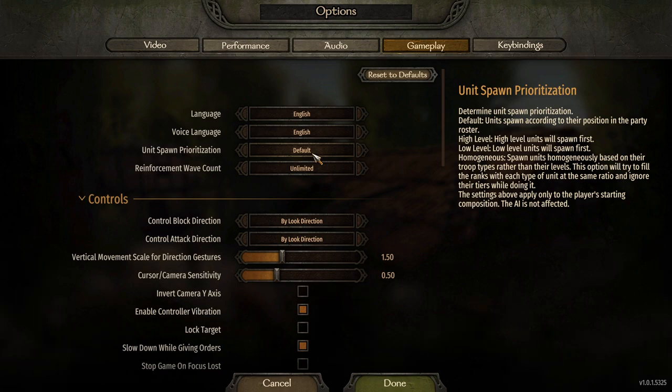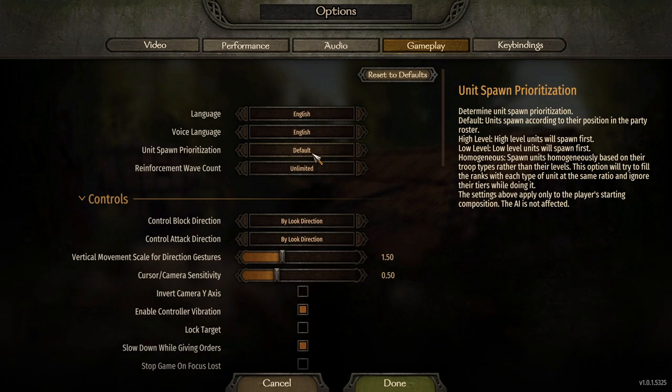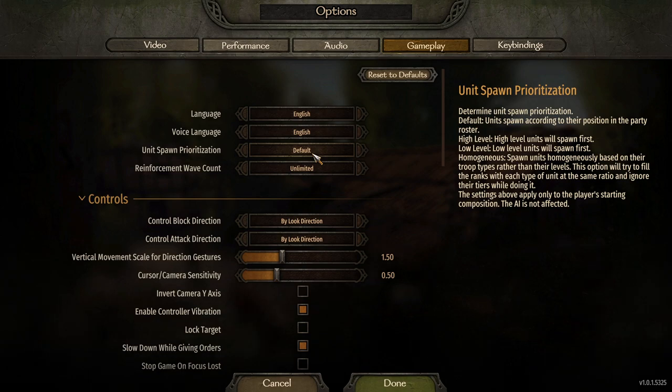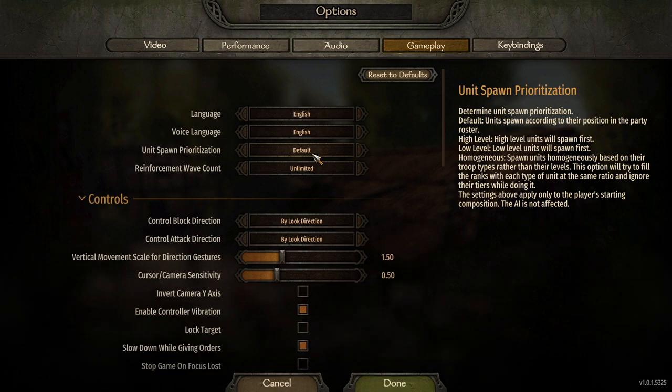Last you have homogeneous, which spawns units homogeneously based on their troop types rather than their levels. This option will try to fill the ranks with each type of unit at the same ratio, ignoring their tiers while doing it. So it's pretty much all equal — they'll try to equalize it as much as possible, giving you the same amount of low, high, and all types of units together.